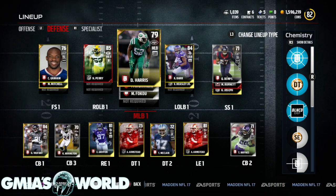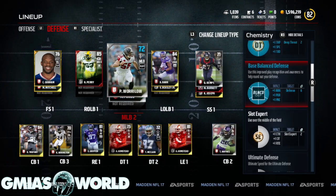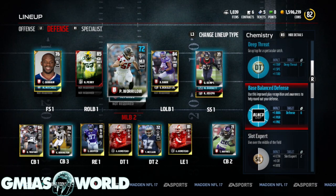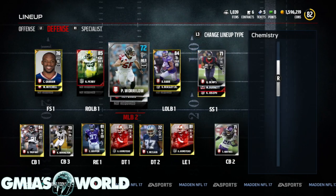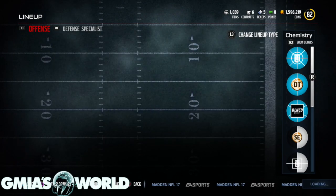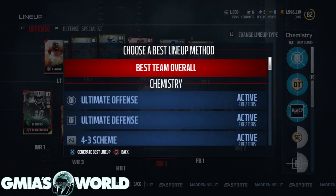You can see my balance defense is all the way up right here — base balance defense, tier one. I just picked it to pick it, just a random one. So whichever one you're going to be doing, that's what you do to make it easier. Just press triangle or Y and generate the best lineup based on whatever scheme you need.